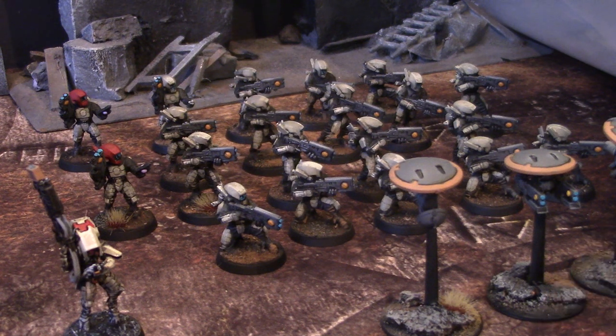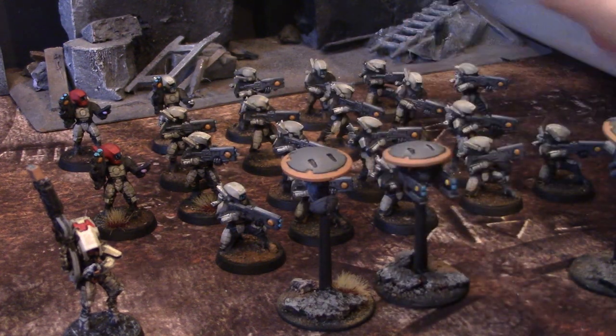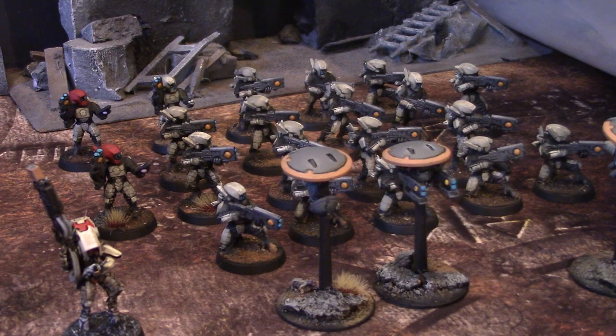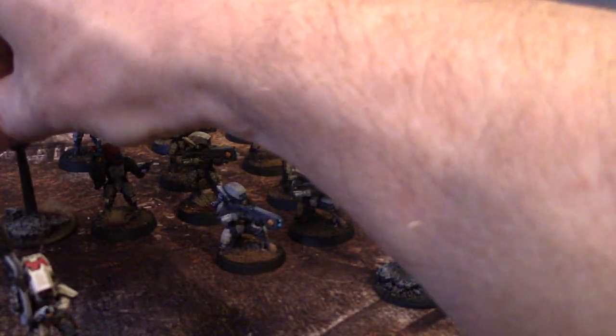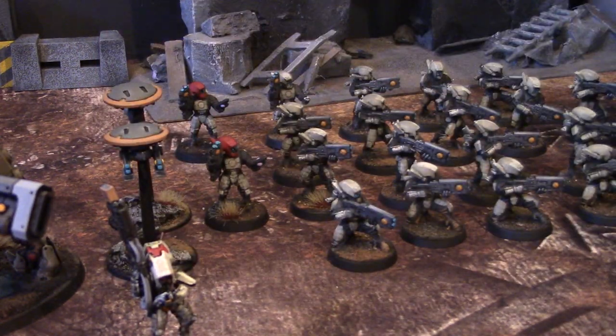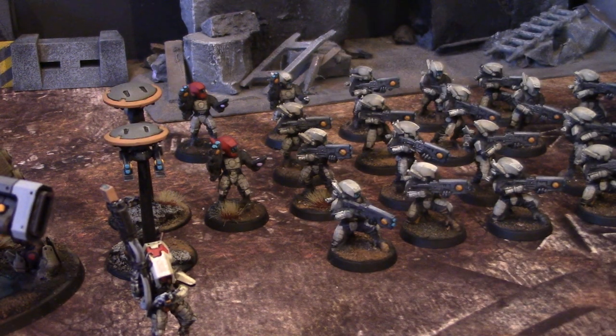You can get the standard drone options on them - I think you can get a marker light, a gun drone, or a guardian drone. So I'm going guardian and gun with each unit. Now these drones do not do anything on their own in the game - they're just tokens or markers, you don't measure line of sight to them. They are technically equipment of the unit leader, so if he dies, the drones also die. Make sure you position your guys so there's no gap in your lineup causing coherency problems.